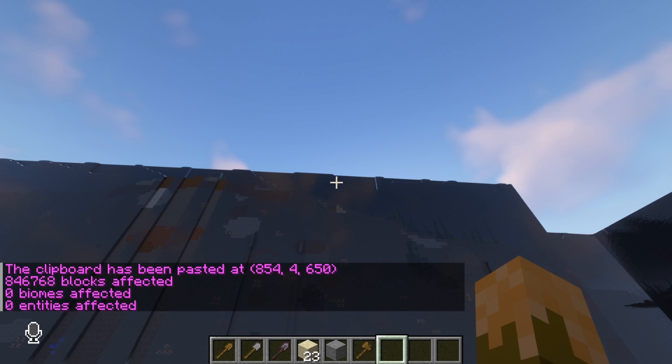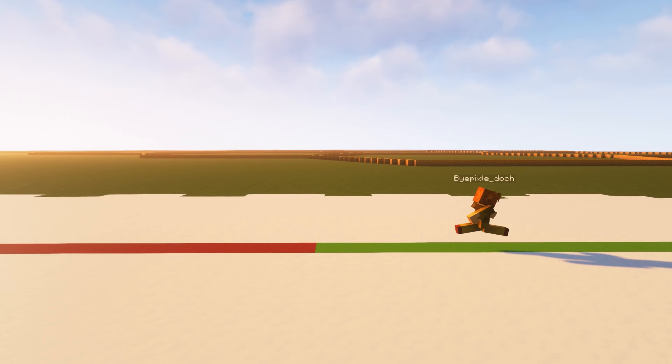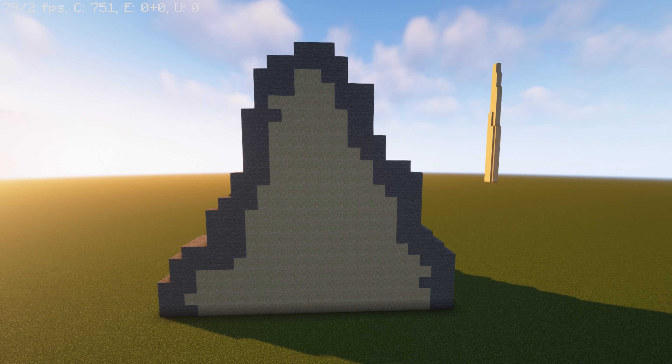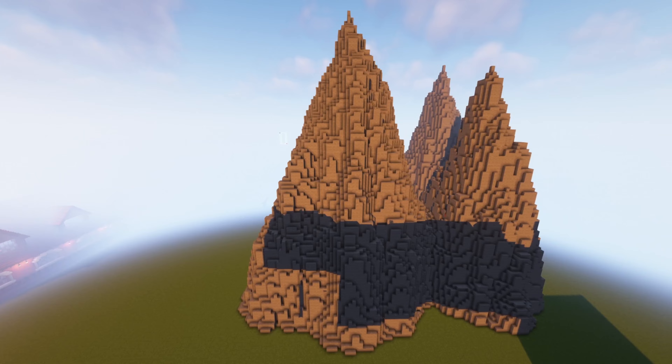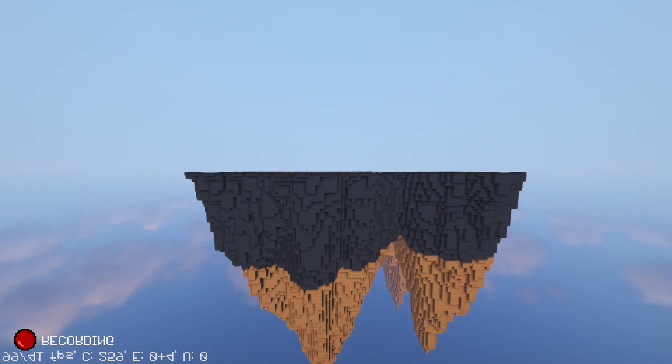After waiting like two hours for all the sand to fall so that my FPS would finally be a positive number again, I turned the shell of the mountain into stone and then deleted all the sand inside so that I was left with a stone outline of the final product, which I could now actually paste in.